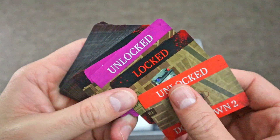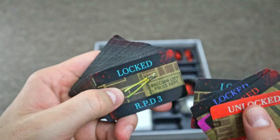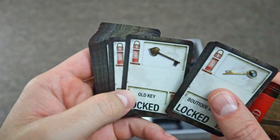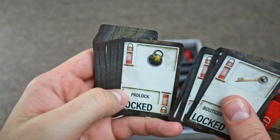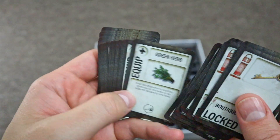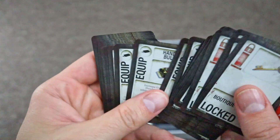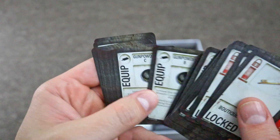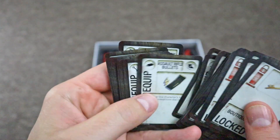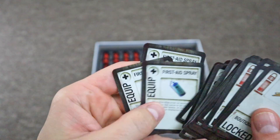We've got another set of cards here — looks like different areas that will unlock, locked by different items that you need to find. These might be areas that are locked and you'll need items and keys to get through. You've got different herbs like the video game — the green herbs and red herbs. I wonder if you can combine those to make them more powerful. More bullets, gunpowder silver — this was definitely in the game too, where you could combine different types of gunpowder to get different types of bullets. Also more parts and first aid sprays.